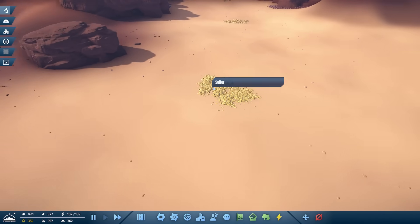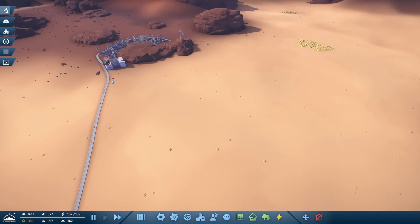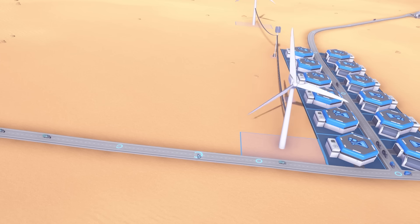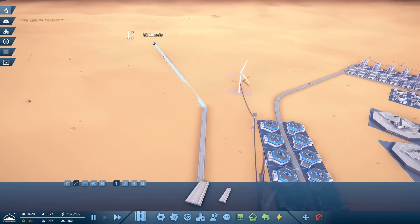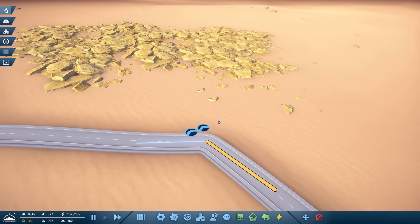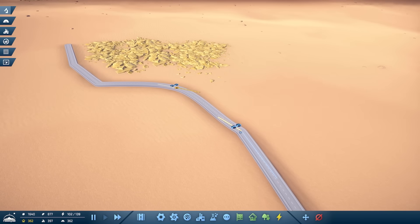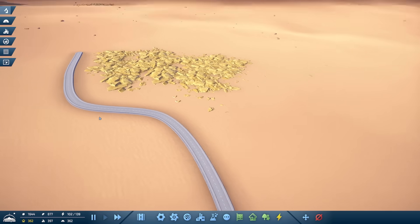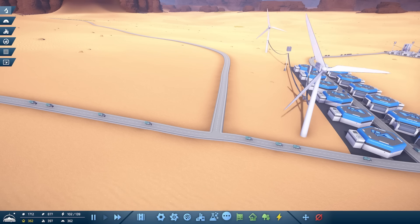For the green science we need electronics, sulfur and blue science. Maybe it's worth doing a new sulfur mine there, connecting it into this road. We'll put our green science down here and head up over to here. If we curve these using this button we get a nice smooth curve - which is just what you want in highway design, you don't want stupid angles.